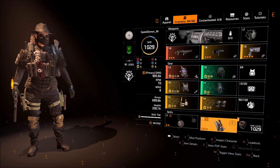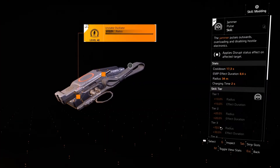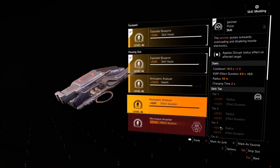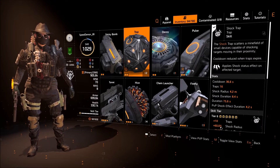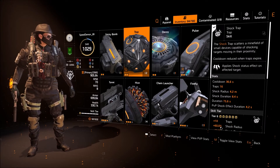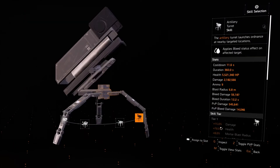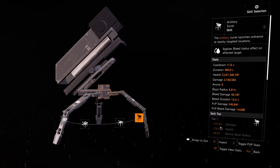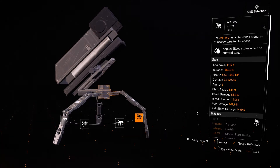For the skills, we run the EMP Jammer Pulse. For skill mods, we run Radius and Skill Haste — you can run Effect Duration instead of Skill Haste if you want. The second skill, I like to run Shock Trap and throw it at choke points to prevent enemies rushing. Depending on the situation, you can switch it out to Artillery Turret or Cluster Seeker Mines. Since our build has so much explosive damage, the Artillery Turret actually does really good damage — with my current setup it hits about 5 million.